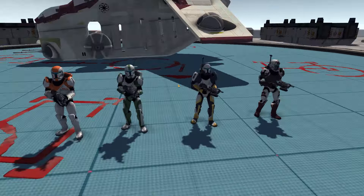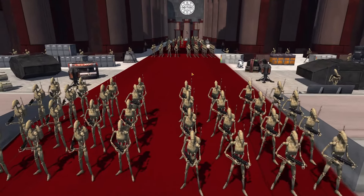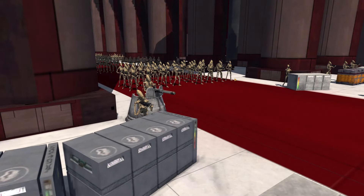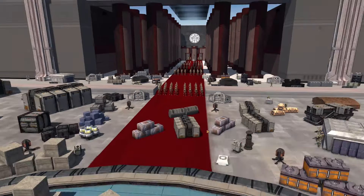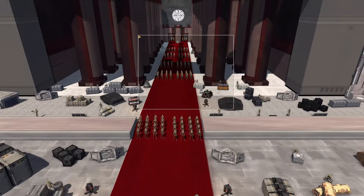Each of them has 2,000 health, and they are fighting against 1,000 Battle Droids. The Battle Droids have a lot of troopers on free roam mode as well as a lot in defense mode. The droids individually each have 100 health compared to the 2,000 health each Clone Commando has, so they can kill a lot of droids for every Clone Commando on the battlefield.